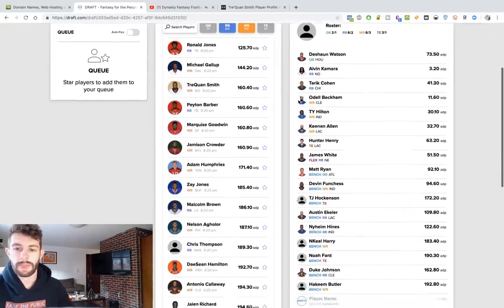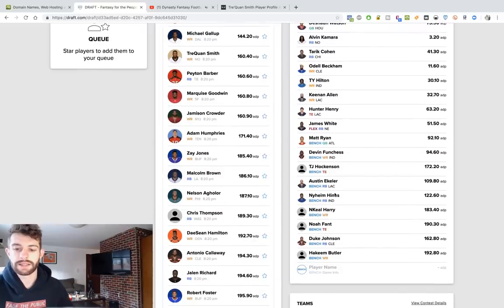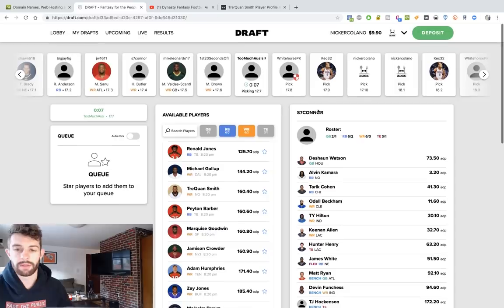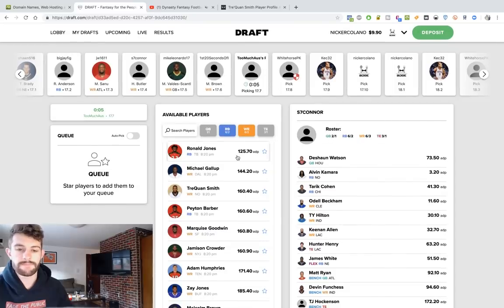Let me look at Scott's team — Hockinson, Tyreek, Harry, Noah Fant, Akeem Butler. All right player, I see you! I'm probably gonna join a bunch of leagues that aren't my audience anymore — y'all just take all my picks, it's hella disrespectful.